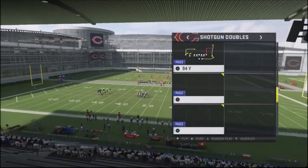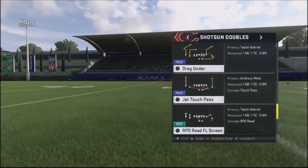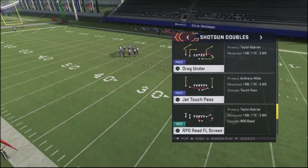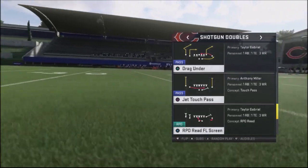The play that I'm looking at is drag under, and I'm really looking at the route on the left-hand side. It seems to be extremely consistent. It doesn't really matter what wide receiver you have — he's going to get separation against the computer.